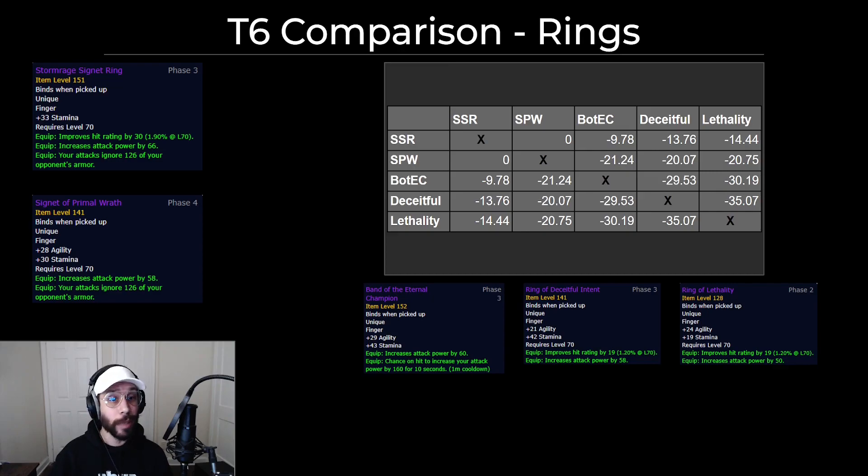Here is the tier 6 comparison for your best-in-slot rings. Best-in-slot would be Stormrage Signet Ring and Signet of Primal Wrath. Your next best would be the Hyjal Rep Ring. If you don't have one or the other — for instance if you can't get the Stormrage Signet Ring — your next best would probably be the Signet of Primal Wrath in Phase 4 and the Band of the Eternal Champion from Hyjal Rep. If it's not Phase 4 yet, you'd probably run with either Lethality, Deceitful Intent, or maybe even Band of the Ranger General — they're all right about the same level of DPS.